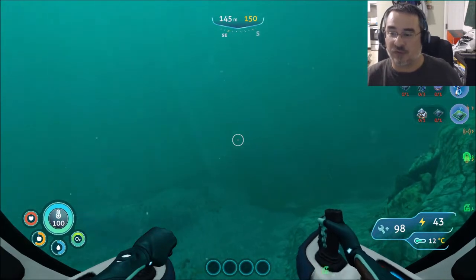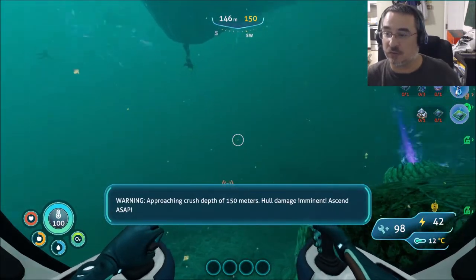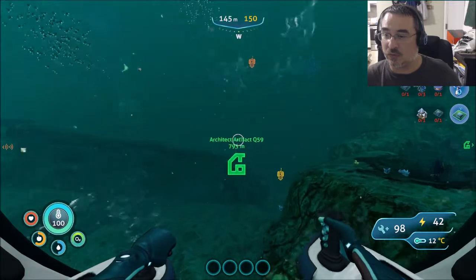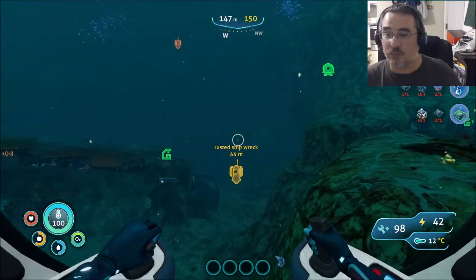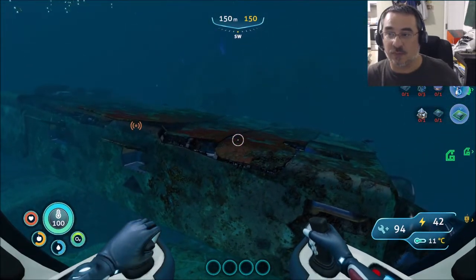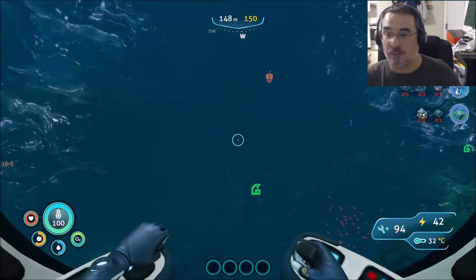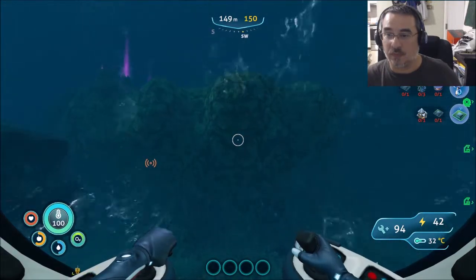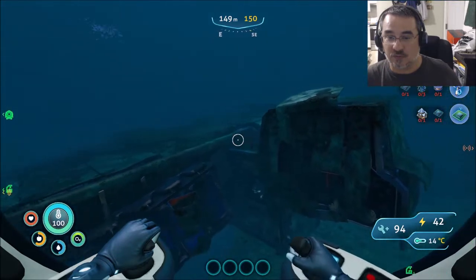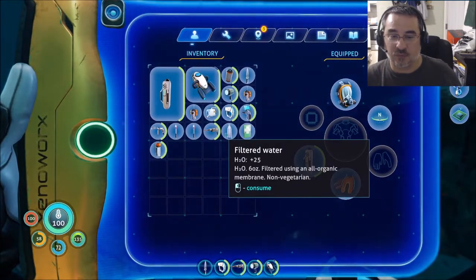Oh wow, look at my power — my power is actually getting kind of low. One of my batteries should be out. Oh, this is my rusted shipwreck! Okay, so the entrance is on this side, right there I think. I have one thing of water to drink, no food of course — this is a real problem. I've got the laser cutter on three.